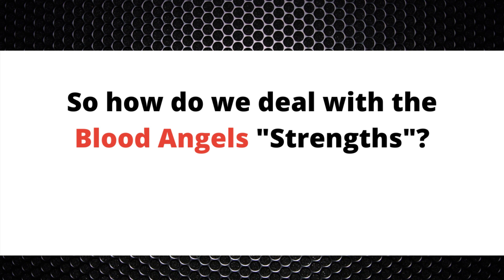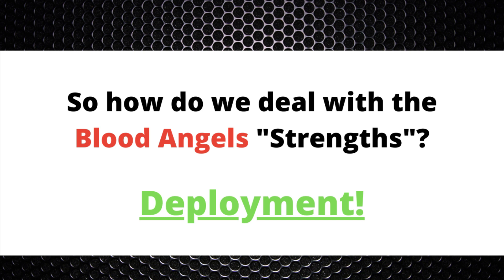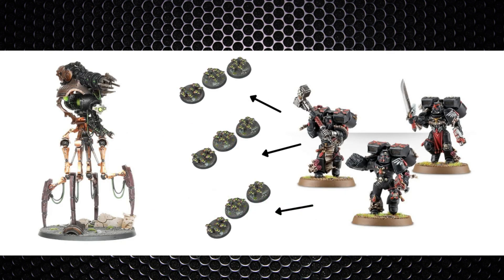So how do we deal with Blood Angels' strengths? The absolute main method is your deployment — this goes for quite a lot of factions in general. You can't simply just deploy and expect to win. You need some basic screening to begin with. Deep striking units need a 9-inch bubble around the entire unit in order to land, so use this to your advantage, not theirs.